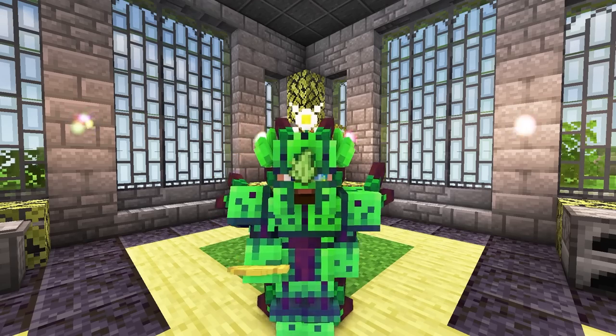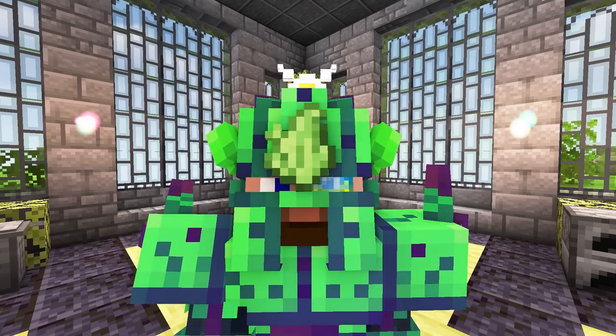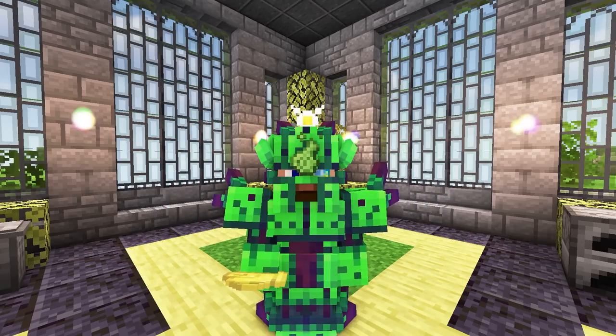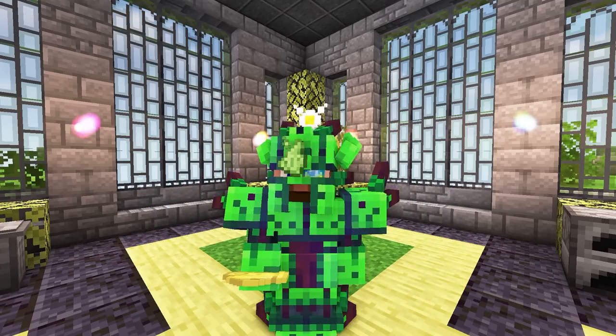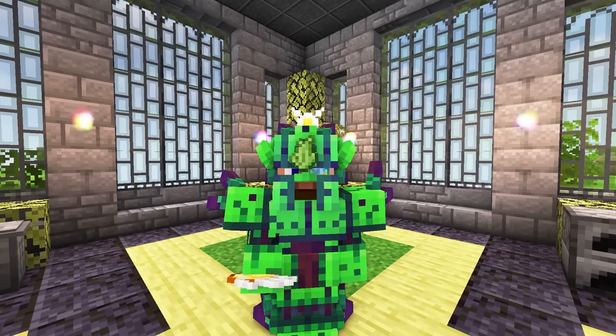Hey guys, welcome back — this is Chosen Architect and today we're jumping into more FTP skies, diving into the Forcecraft mod. Yes, it's the mod where the backpack looks like an Among Us character, and there are shears that can shear pigs. Hopefully you guys are ready.